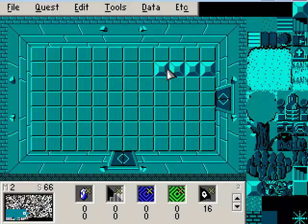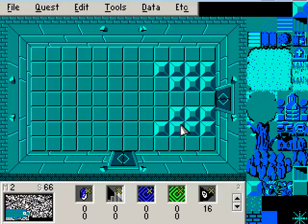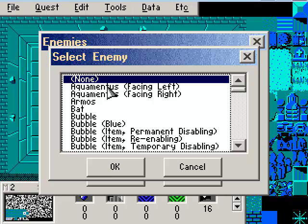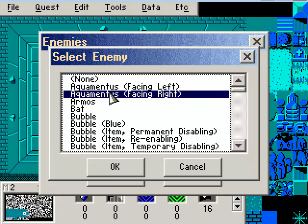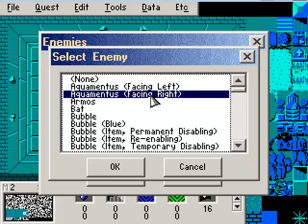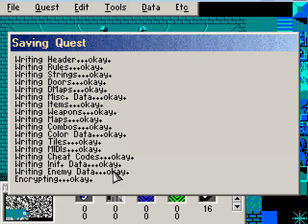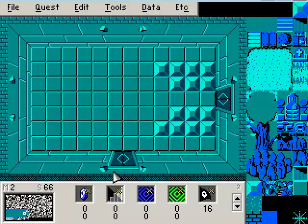The boss we're going to have is going to be Aquamantus. There are two types of Aquamantus. The Aquamantus facing left means it's going to be on the right side of the room because it's facing left. They predetermine where most boss monsters appear if they're not free roaming. So the Aquamantus facing right will appear on the left side of the room. We want the one facing left, so let's put it in there. You can have any number of bosses in the same room, up to the number of enemies you can have in the room.